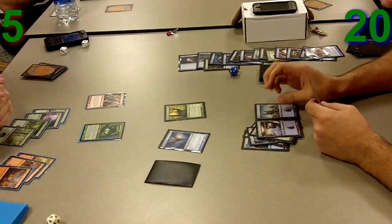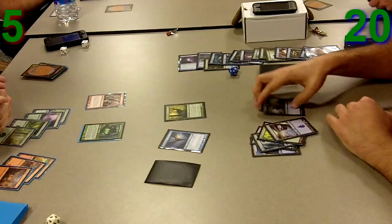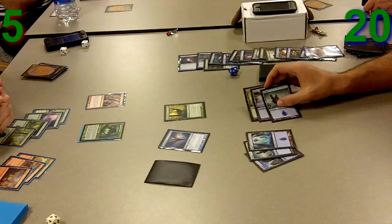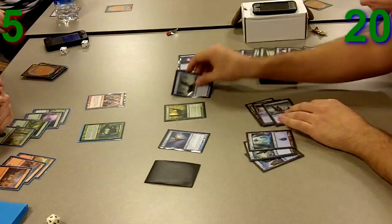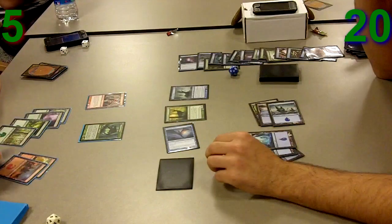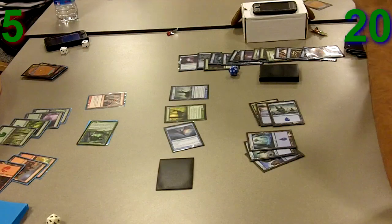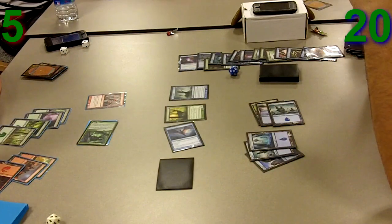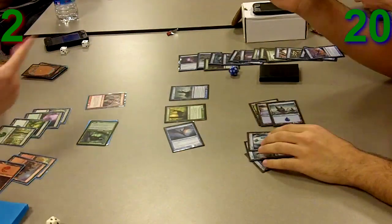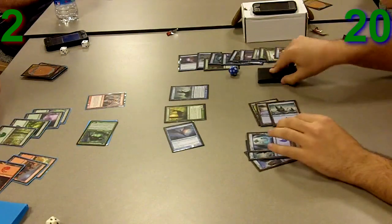Now I'm in a little bit of trouble. I can swing in, and I'm going to, because he hasn't really played out much. I play a Cultist and then decide to swing in with both my guys. Obviously he's going to use his Daybreak Ranger to kill my Stitch Drake — he's just deciding which Stitch Drake to kill, the token or the actual one. Then he goes down to 2 life. I would have won the game had I just pumped my Stitch Drake instead of my Elder of Laurels.